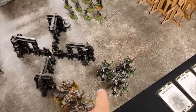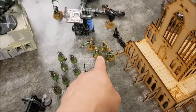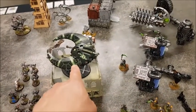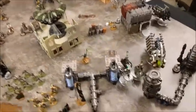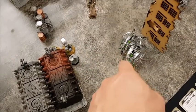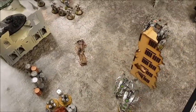End of the Necrons movement phase: the Tomb Blades advanced to easy charge range of the Bikes. A squad here advanced with the Cryptek, the Immortals advanced down from the building, the Katana advanced forwards, the Overlord moved forwards. The Ghost Shroud on top of the building is ready to drop a squad of Necron Warriors. The Destroyers have moved, and the Scarabs and Wraiths have advanced — to get onto that objective and into charge range of the Redemptor.